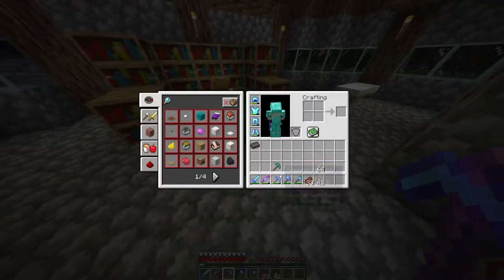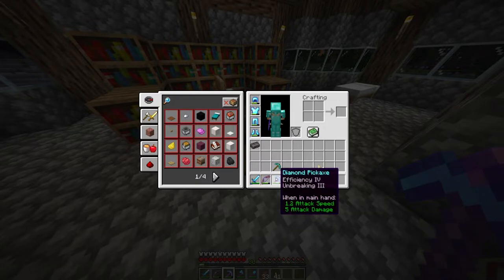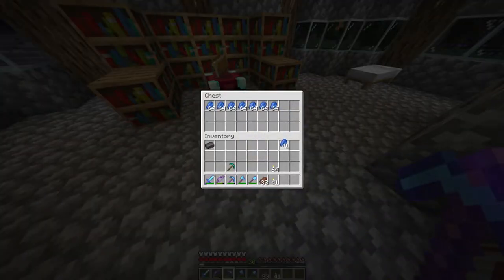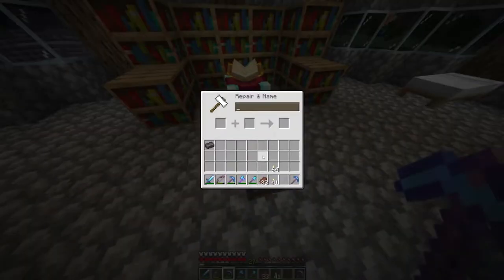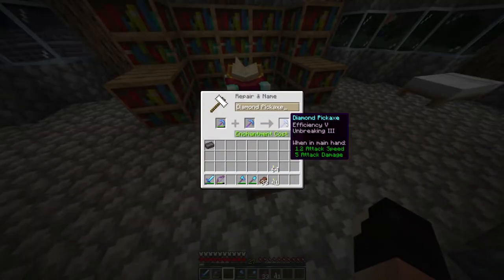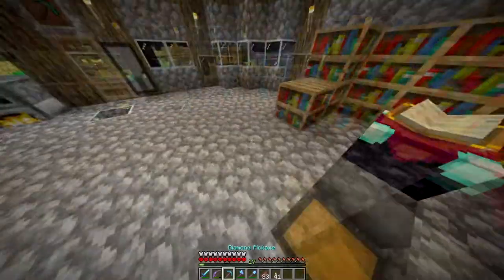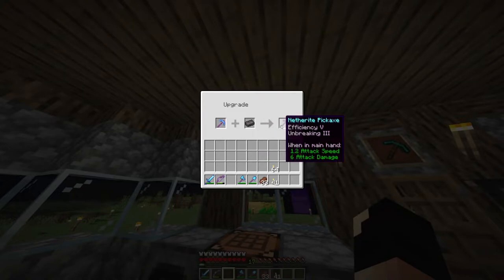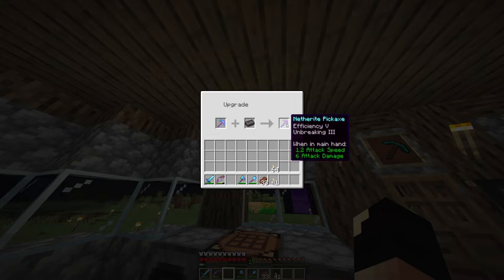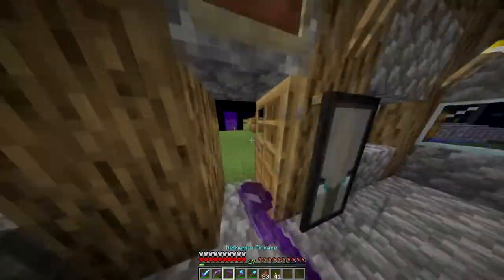Before I make this pickaxe into a netherite pickaxe, I actually want it to be efficiency five. I saw that this enchanted pickaxe gives me efficiency four, which is fine, and then I can combine them to make an efficiency five, Fortune three pickaxe. If we head over to the smithing table — I think that's what it's called — I can make the netherite pickaxe. Three, two, one — boom — netherite pickaxe.